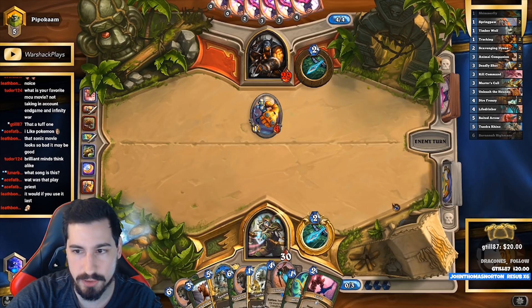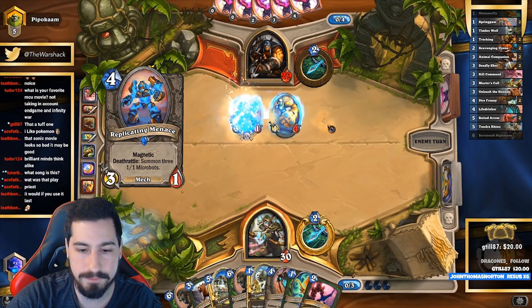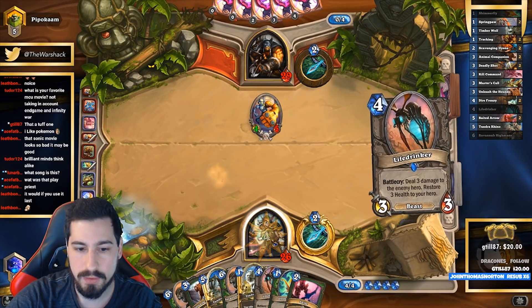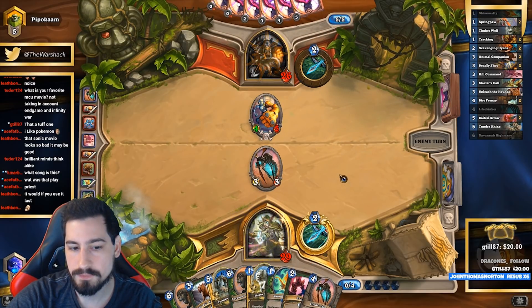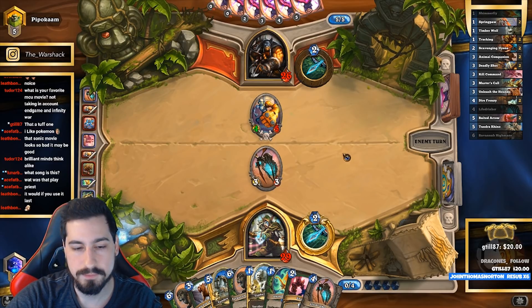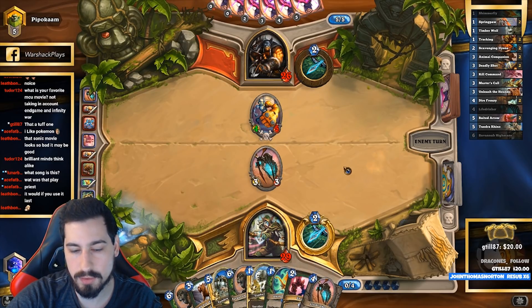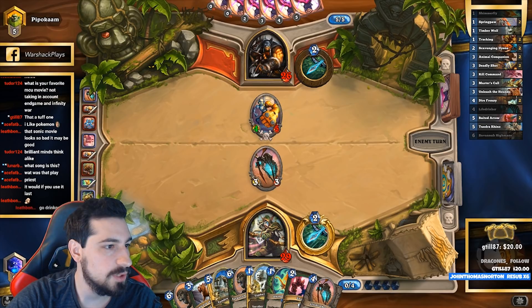I don't think I'm going to do a big Hyena play, but it also sucks that we drew both Highmanes and Tundra Rhino — these are the biggest cards in the deck. Maybe Baited Arrow — it kills a minion and summons a minion. Go get them, Life Drinker! Now when this thing pops we'll have to do Unleash for maximum doggo power.